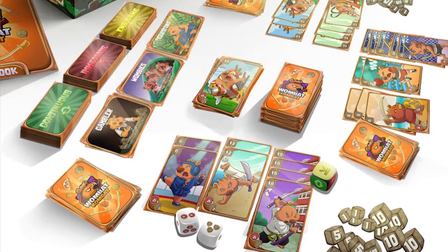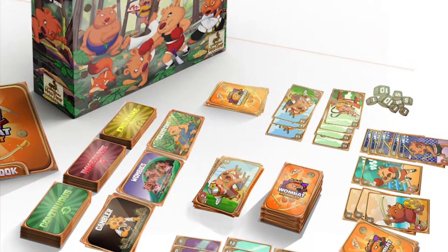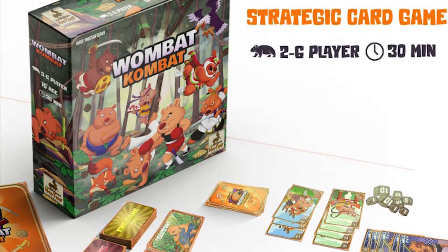In the game Wombat Combat, you are playing as a wombat and initiating combat with other wombats. Your objective is to use the cards in your hand to lay down sets of certain types of wombats. You'll lay down a certain number of 10 wombats, a certain number of 12s, a certain number of 5s, and try to get to a certain number of sets based on the number of players in the game.